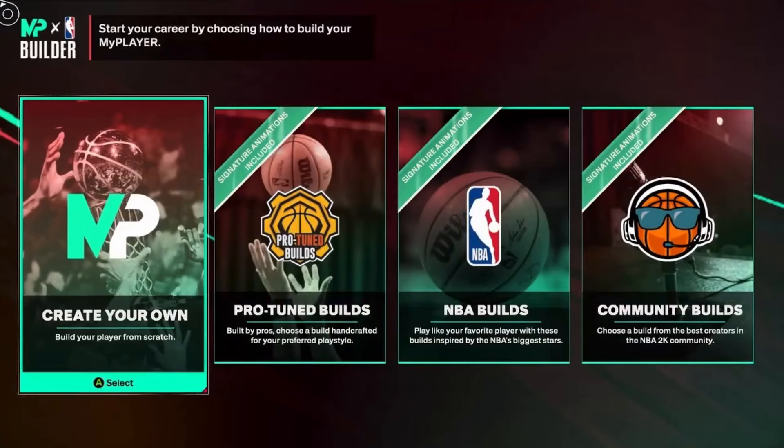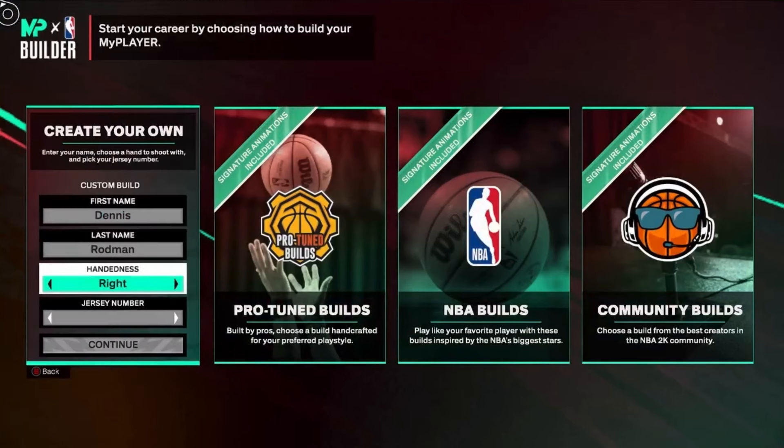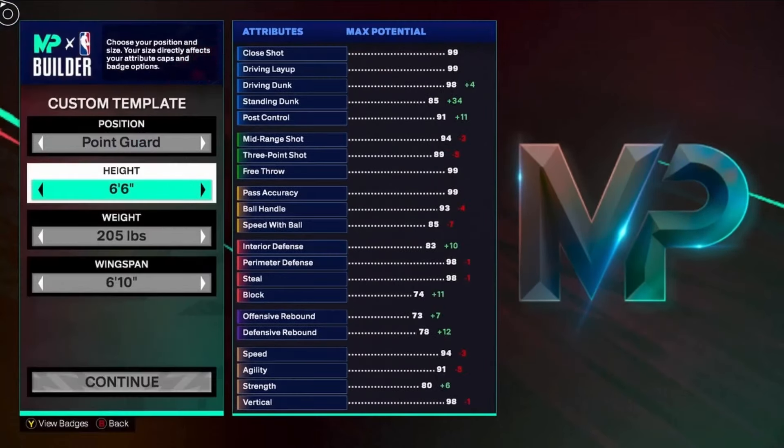What is up guys, Airball here. I'm back with another video and this is going to be the best six foot six ISO guard two-way three level shot creator build. I'm at 225. I'm not gonna waste any time, it's straight into the video. We're gonna go right in — numbers really matter, we're just gonna hit continue. Start off with the position: point guard.